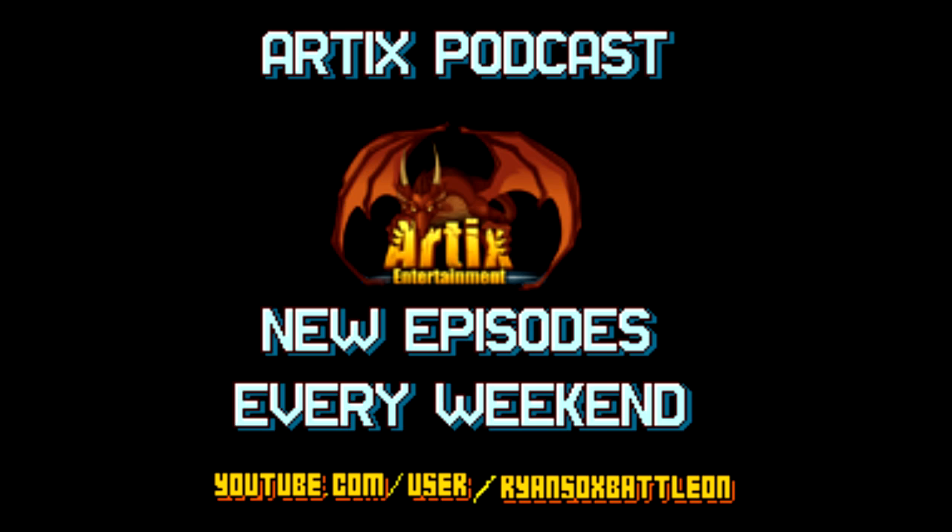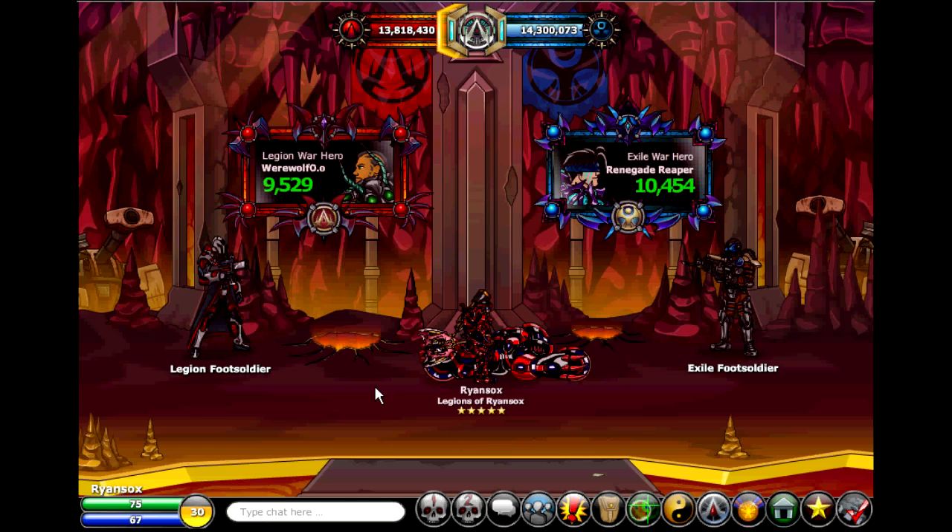Hey everybody, welcome back to Arctic News Blast. Today is July 4th, 2012. This week we have a lot to talk about. We're going to start out with Epic Duel Infernal Infiltration War. On Monday July 2nd, the Infernal Infiltration War went live — instead of going live last Friday — after they did major bug testing. It's between the Legion and Exiles, a back-to-back race, but now clearly the Legions are in the lead by about 600,000 vault health.